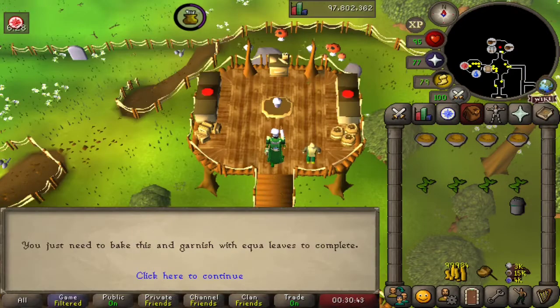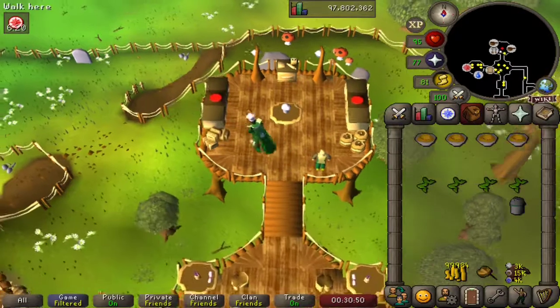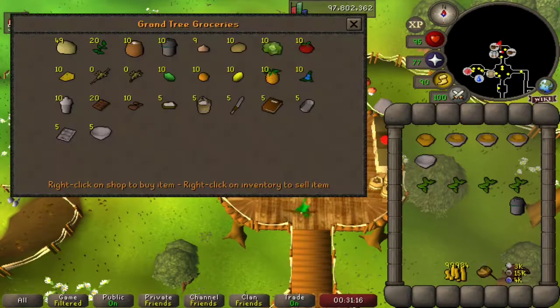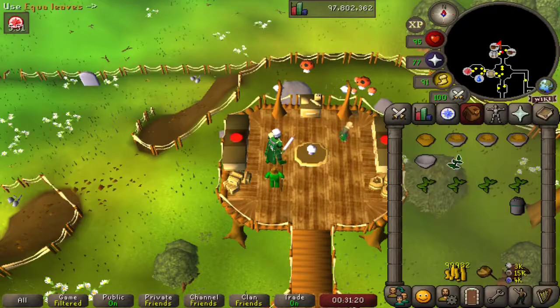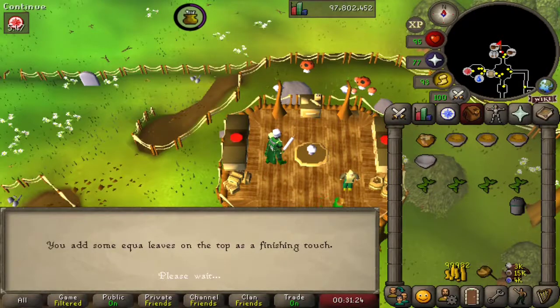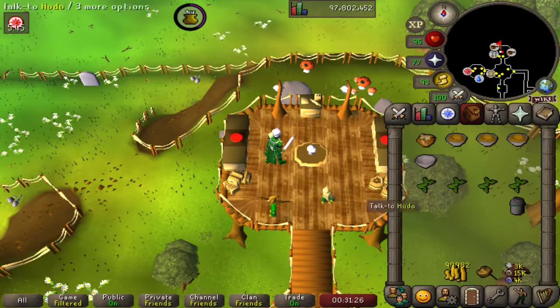We saw recently the use of human spice when making a stew — luckily this gnome spice will never expire and will stay with us throughout our cooking journey. Let's click on our wormhole and create that. We see the message: you just need to bake this and garnish with equi leaves to complete. Let's use that half-made bowl on the gnome cooker, then get equi leaves from Hudo and use them with our unfinished bowl to obtain a wormhole.